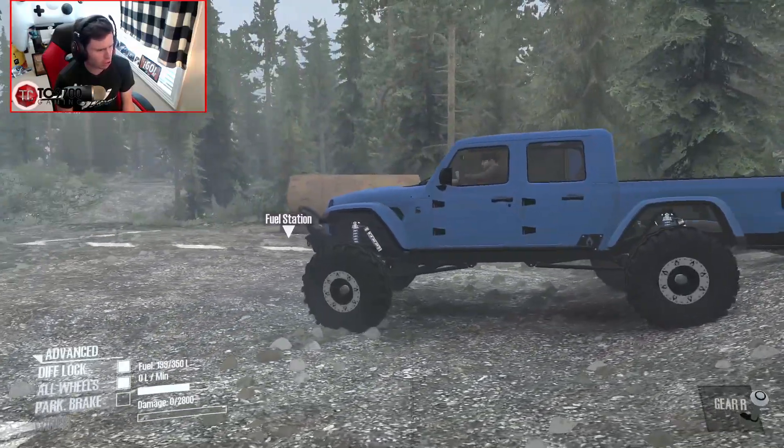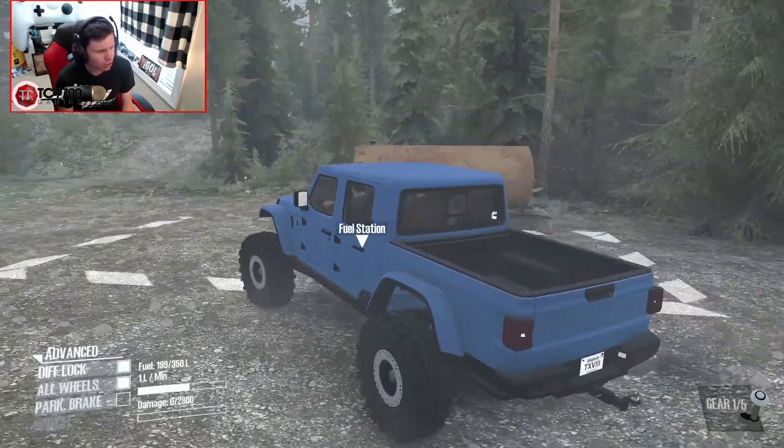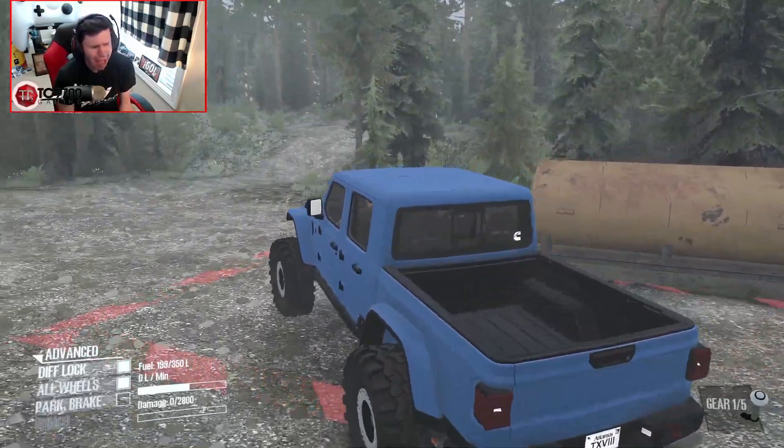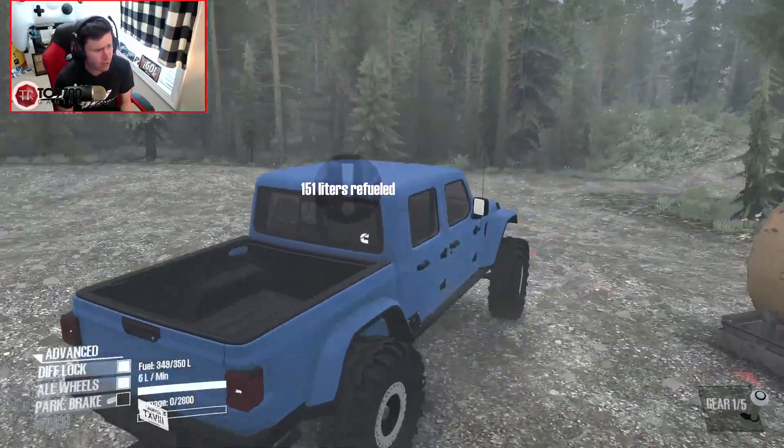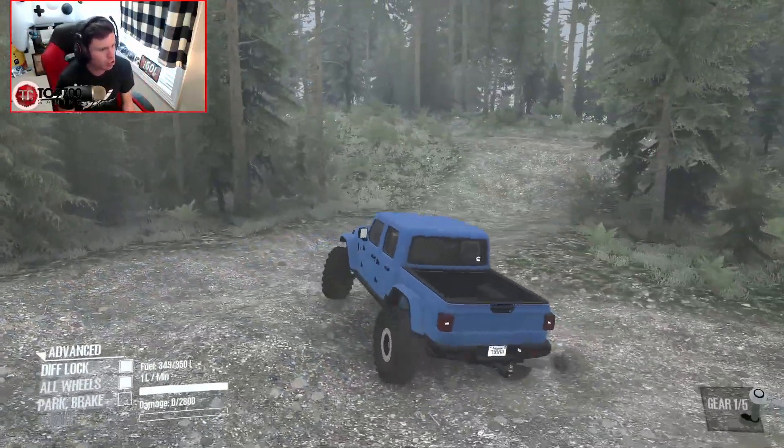We switched vehicle colors and now the game works. Obviously there was a little bit more in there than just a color switch — it switched tires as well. I don't know if it had something to do with the map or with the vehicle, but regardless, now we should be able to get out on the trail.